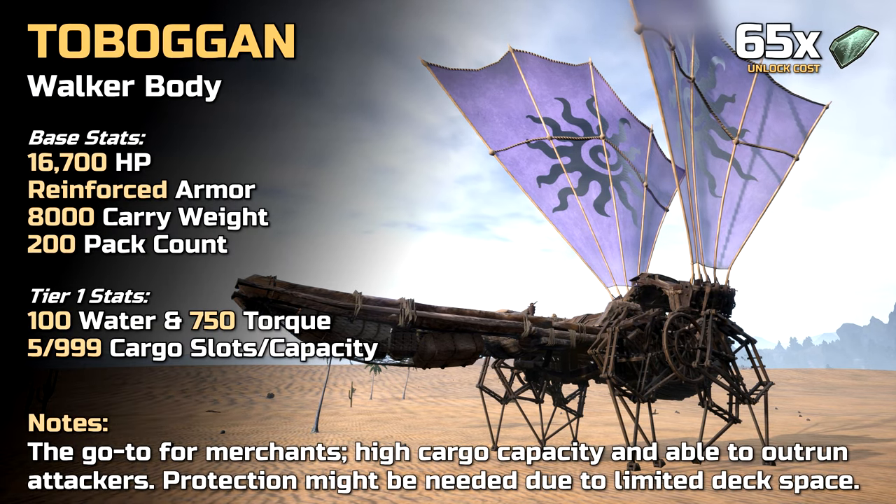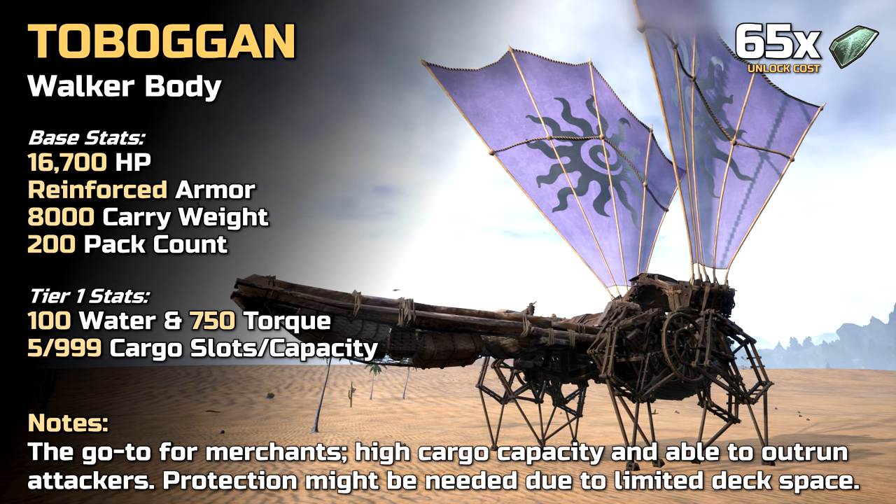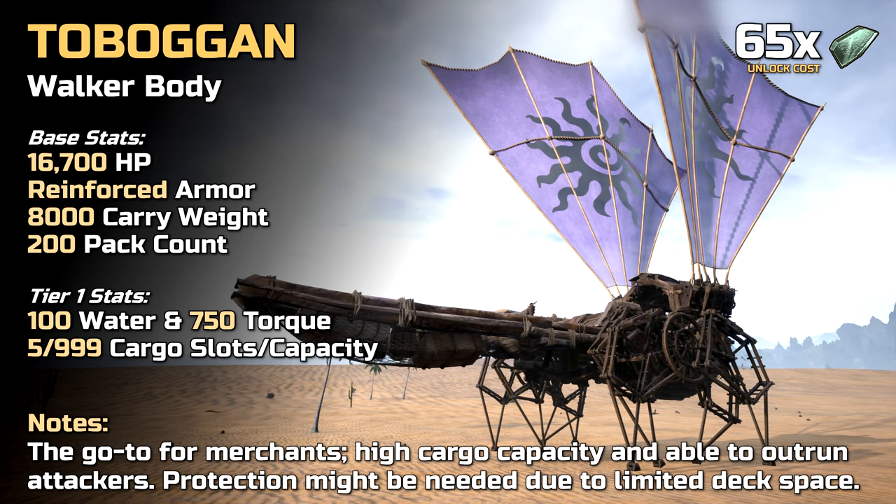The toboggan can be unlocked with 65 fragments and has the following base stats. While we will only show you the requirements for building a walker with default legs and wings, we will give you an overview of all available upgrade options and the associated unlock costs.